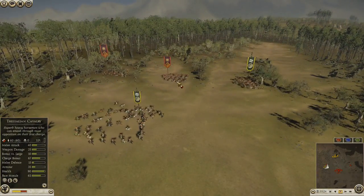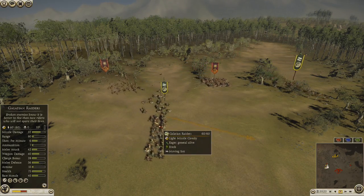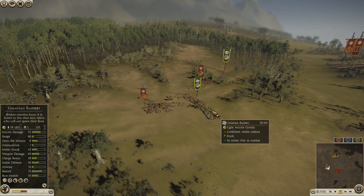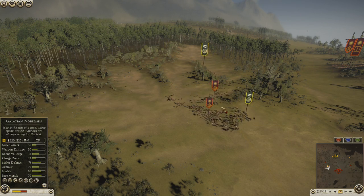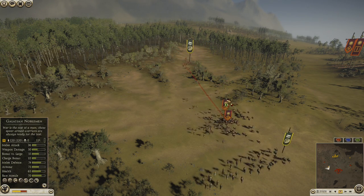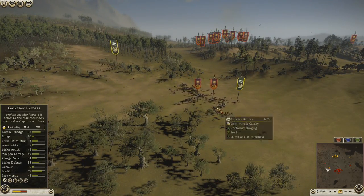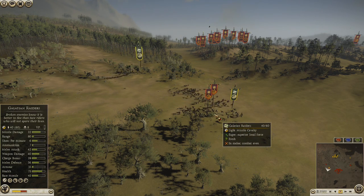I'll start off with his Thessalians on the edge here. I'm going to start tossing javelins at them with the Galatian Raiders — I don't want them to catch me because that will inflict some damage. And as you can see, I killed six Thessalians there. I was trying to make them run away, but they got caught, so they stayed for a while.